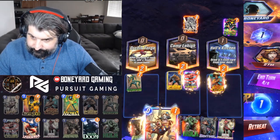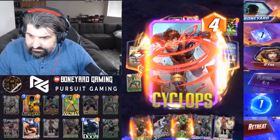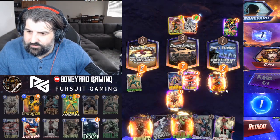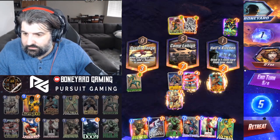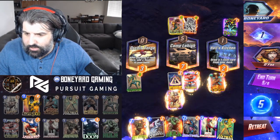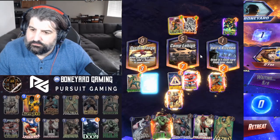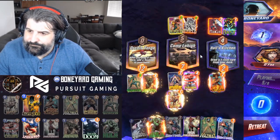We'll get Cyclops trying to roll here. Wasp is limiting our value in this lane. Hazmat is dead now so we're not going to get Abomination value — still a nine-cost card with nine power. Going into round seven now.